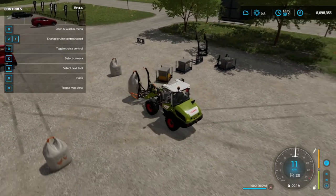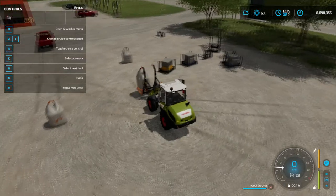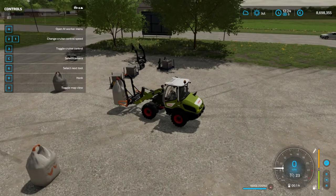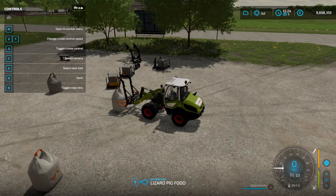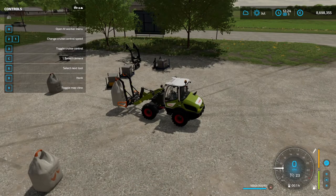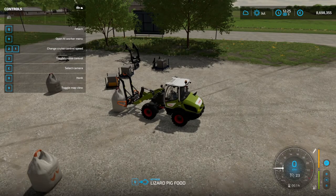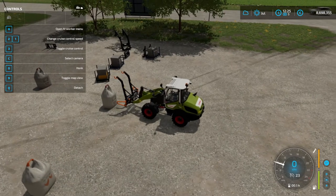Sometimes it gets a little screwed up if you're too close to the other bag. This happened to me last time. I figured it out — apparently there's a glitch where you actually have to press 'select next tool', which is G, which will swap between dropping it and dropping the bag. So that's what you need to do to drop both of them if you're having that same issue.